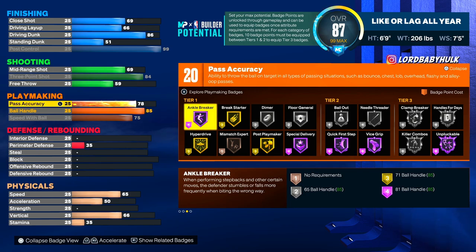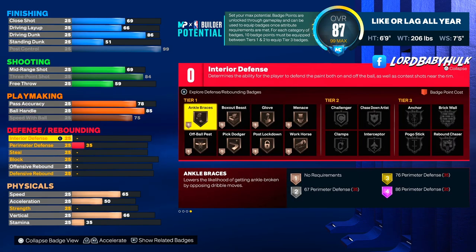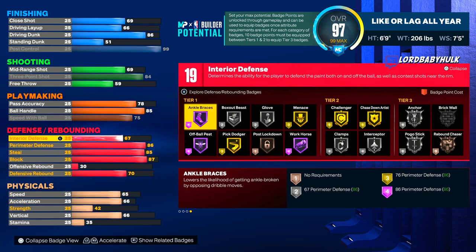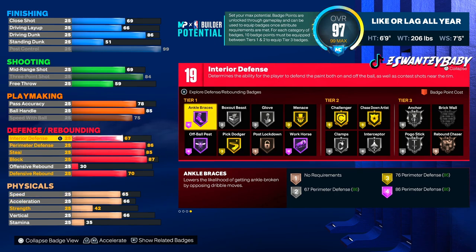We got Hall of Fame quick first step as a 6'9" — glitchy. We got Hall of Fame unpluckable as a 6'9" — glitchy. This is broken. We got a nice interior on a 6'9", a big wingspan, perimeter defense, and interior with silver anchor plus an 87 block. That's big time.